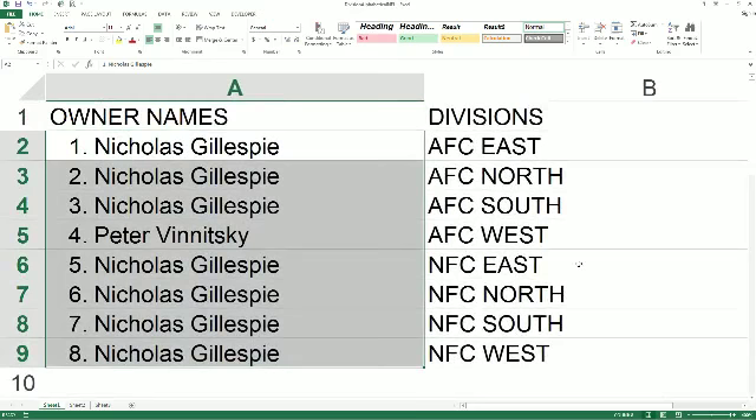Nick G has AFC East, AFC North, and South. Peter V has AFC West. Nick G also gets NFC East, North, South, and West. That's how this one breaks down.